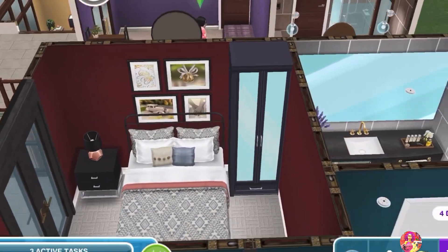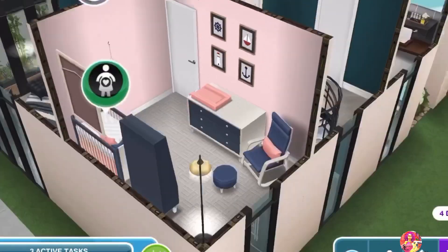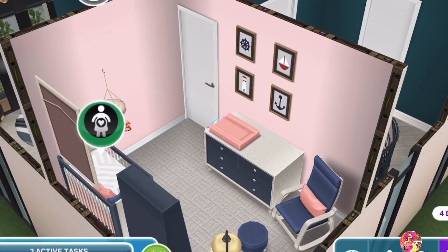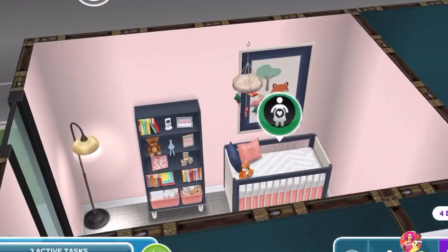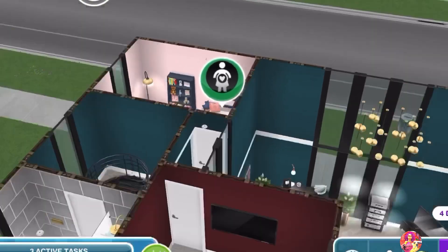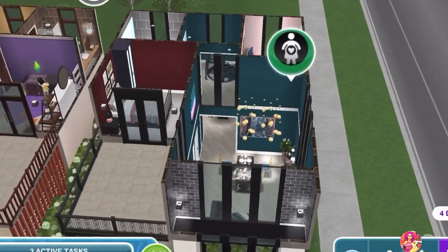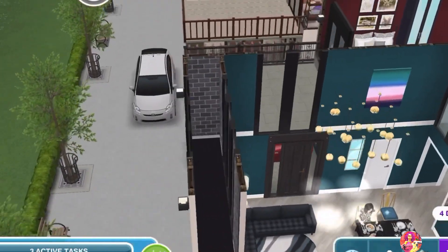The bedroom here is used by Lou and Jade. I've used the deep red color for them. The next bedroom is the future baby's bedroom — they're having a baby girl, so I've used this set for her, and it's in pink.